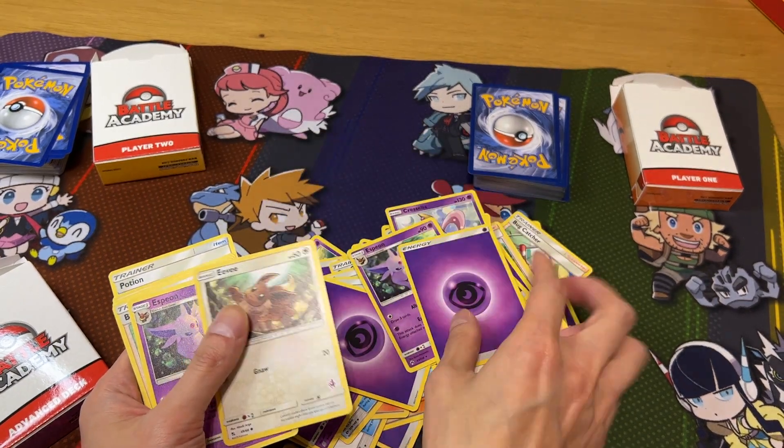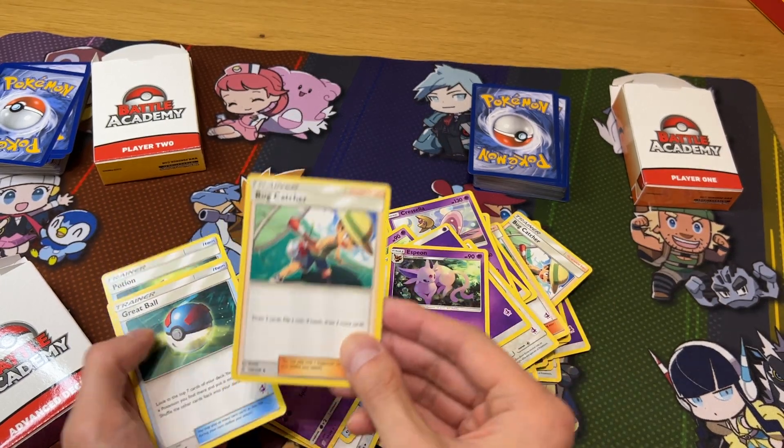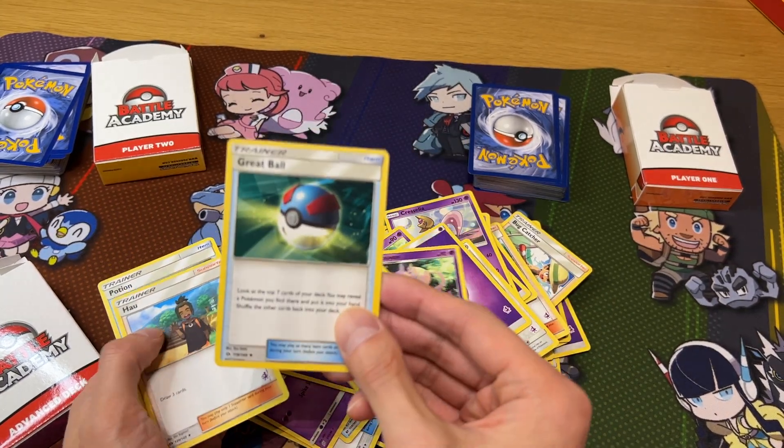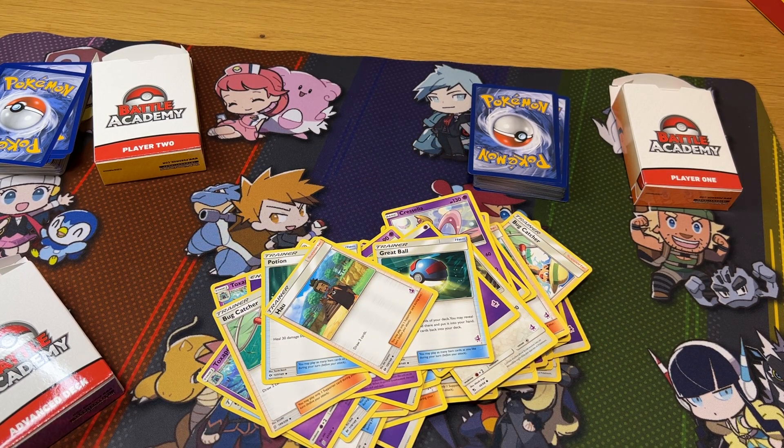Psychic Energy, Eevee, Espeon, Bud Capture, Great Ball, Hull, and Potion. So I hope everyone likes this video and managed to see what it's like for having a starter set to begin with.